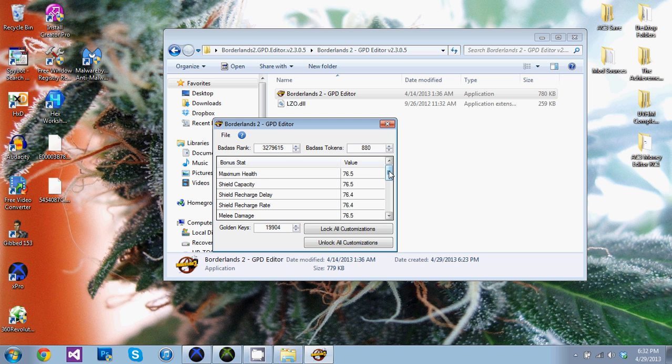I'm gonna mod my badass rank down from 3 million — I'll put it at like 40k. Unlock all customizations. You can change your stats if you want to, and change your badass tokens. Before you couldn't mod your badass ranks, and these customizations — you couldn't unlock them either. I believe this is for the Poker Night 2 stuff — that unlocks all that stuff as well, maybe. All the downloadable content skins — I'm not too sure.